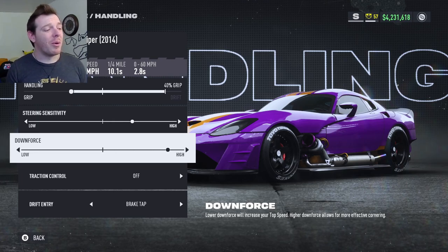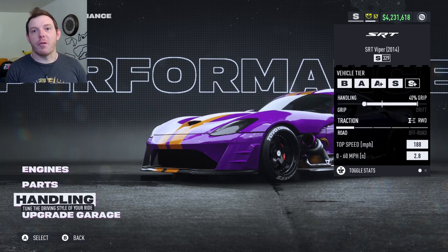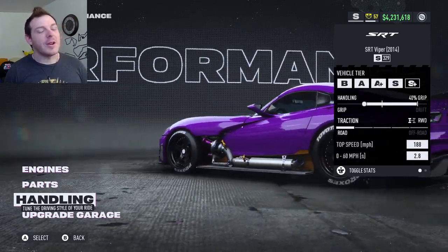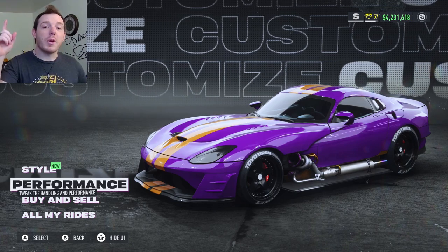Downforce: go all the way high, back it off one — that is S329. You can take that and put it pretty much anywhere you want but I'd run it at the high end. Traction control off, drift entry is brake tap. Overall this car is pretty mid but it does have a good top speed, so if you run it on the fishhook or Rapid Transit or any of those tracks where you actually get to see the top speed it's pretty cool. It's 1113 horsepower and 1264 torque — high numbers, but I'd say it's like mid-tier, maybe the bottom end of mid-tier.